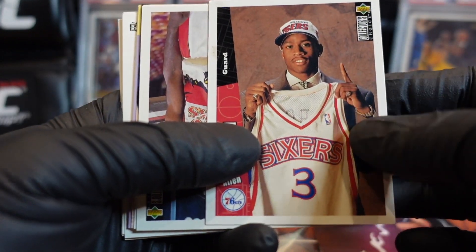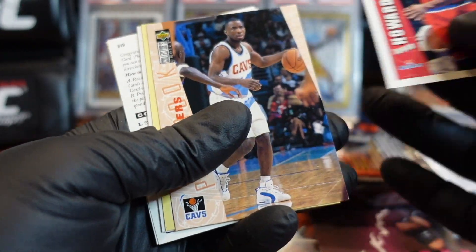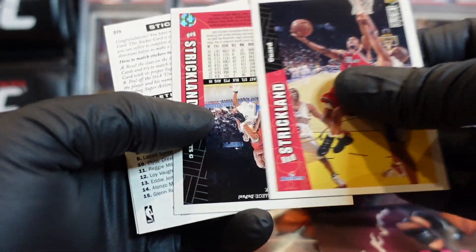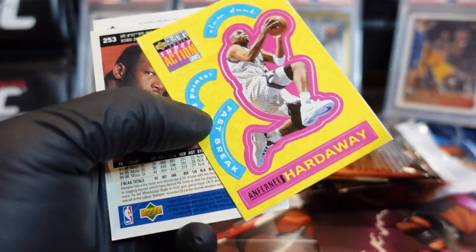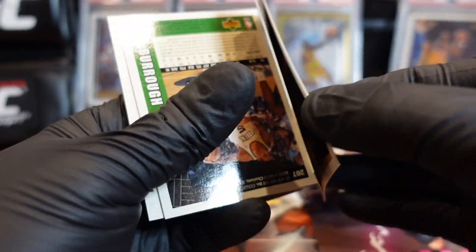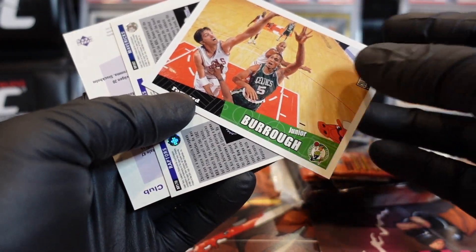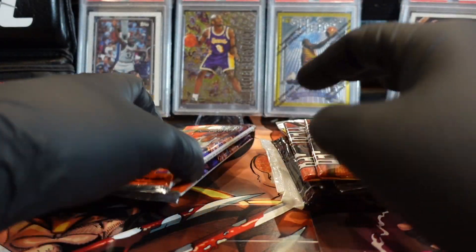Another AI card — bag and tag that bad boy. Juwan Howard, checklist, Strickland. Rod Strickland has a sticker of Anfernee Hardaway. Just bag it. Two more packs on the Upper Deck done — we'll move on to the Topps and see what we find.